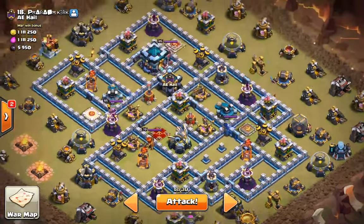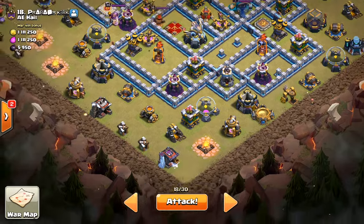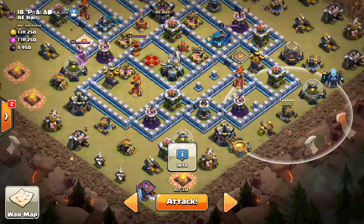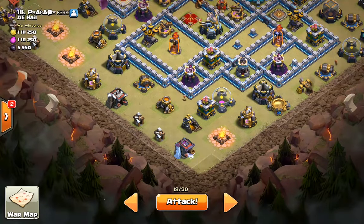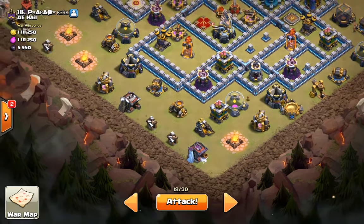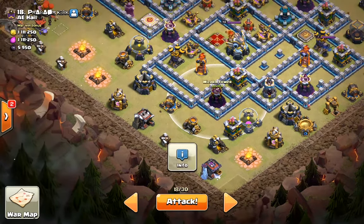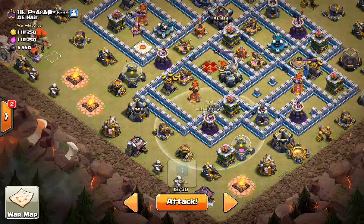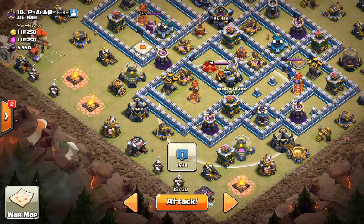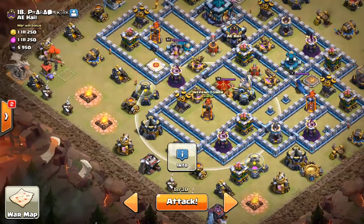What we're going to do is funnel at 4 o'clock by the Cannon, Queen somewhere by the Spell Factory and DE Storage, the E-Drill. Then she's going to walk down, take out all these structures without needing a Rage Spell, obviously, because there's basically no damage there. We're going to jump on the Wizard Tower and Archer Tower here, and we'll get the Queen, Eagle, and Inferno Tower.